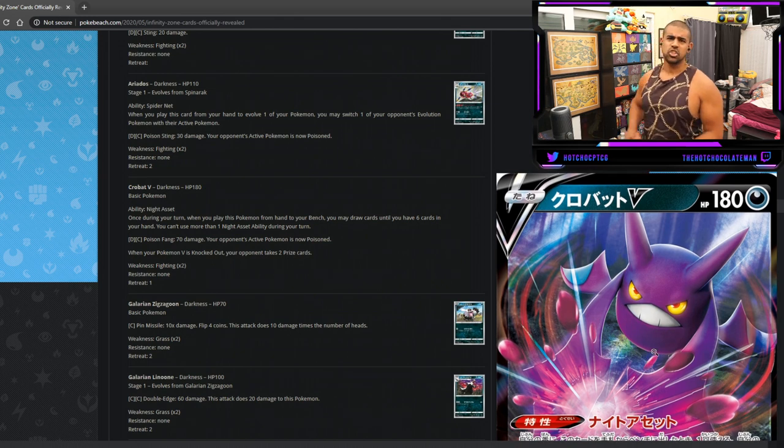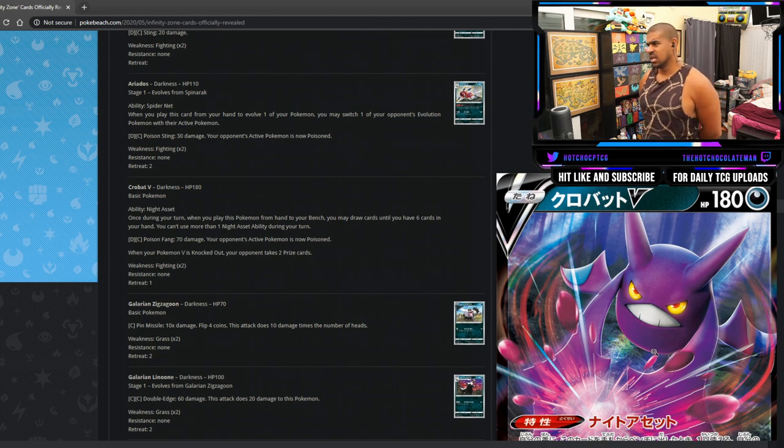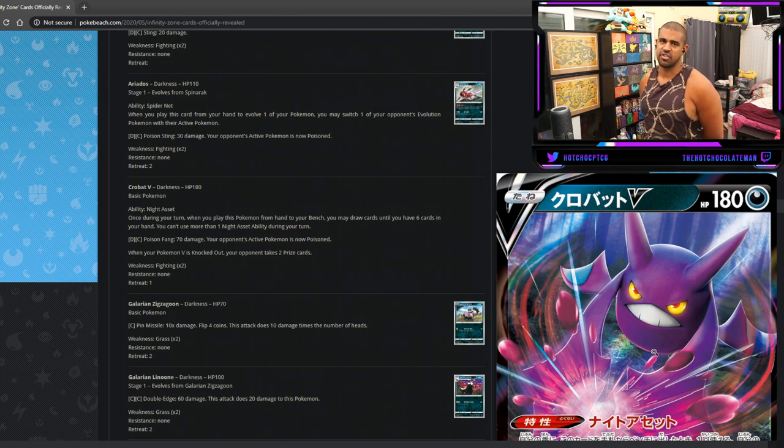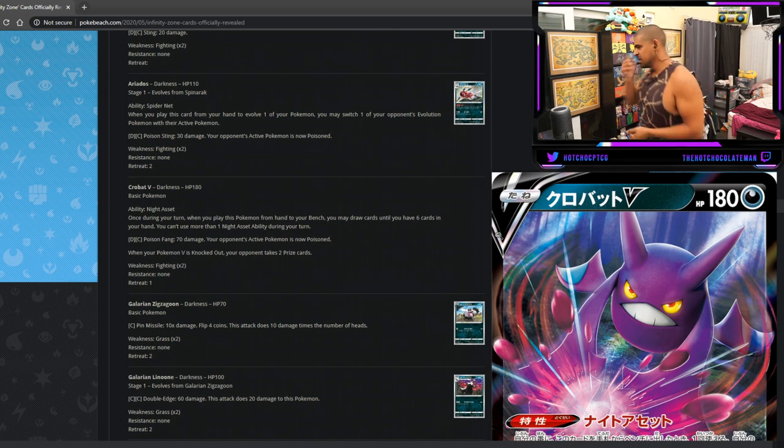We've got Crobat V — basically Shaymin with a cap. I'm not sure it'll be as good as Shaymin though. Shaymin existed in a format with Hoopa and Ultra Ball, so you always had ways to bin cards quickly before benching Shaymin. Now with Quick Ball, if you have a six-card hand and play Quick Ball to grab Crobat, you only draw two cards — whereas with Shaymin and Ultra Ball you'd draw three, or five or six with two Ultra Balls. Also, Shaymin could be used multiple times, while Crobat is a once-off. Still a nuts card — don't get me wrong — but I don't think it'll have quite the same impact as Shaymin.